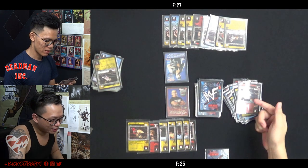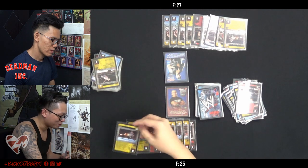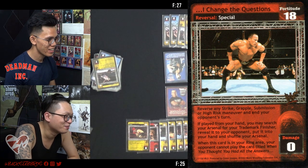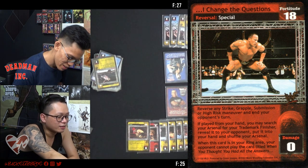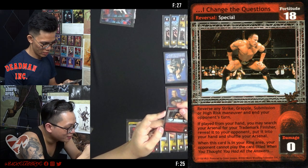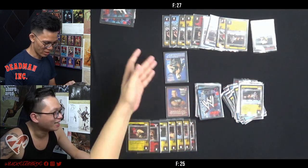I Changed the Question — yeah, you can. You look for your trademark finisher anywhere, Ring Sidebar or Arsenal. Dream Up Initial — you may search your Arsenal for your trademark finisher, reveal it to your opponent, put it in your hand and shuffle your Arsenal. But your Arsenal has nothing. So the turn ends, correct? Yeah, and then you die.